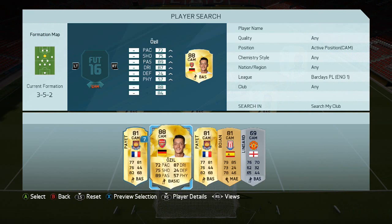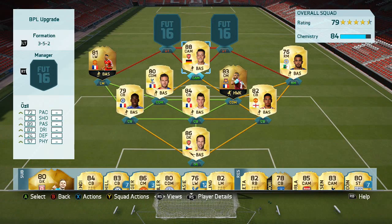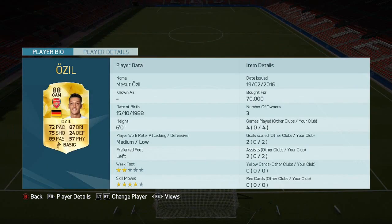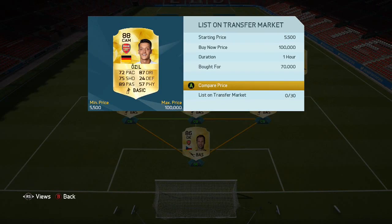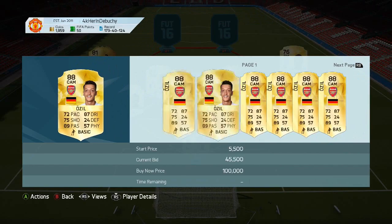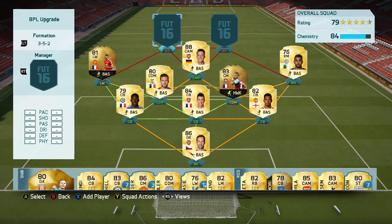Arsenal fans will be delighted with this one — Ozil does deserve it, he's been terrific this season. That's also why I have Pai in CDM, because Ozil only has 24 defense so he'd be slightly worse as a CDM. He was about 70k — I'm not sure what he goes for now, I've probably lost a lot of coins on him. He's a bit cheaper now.